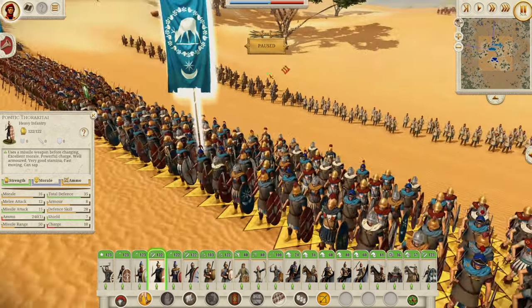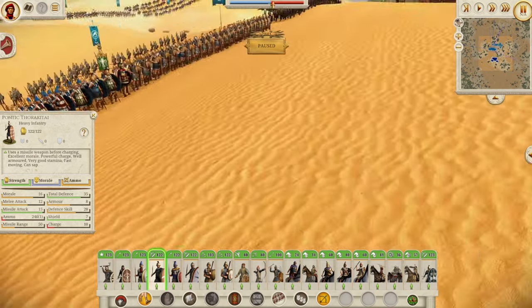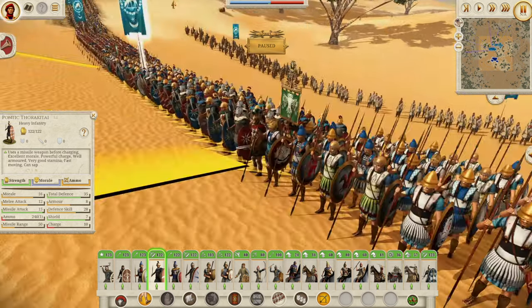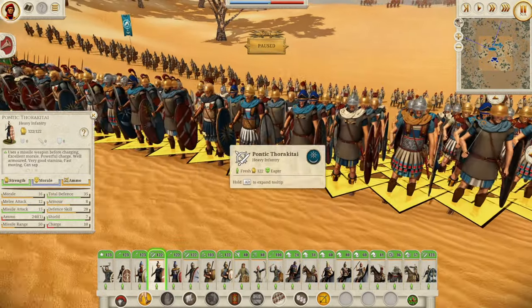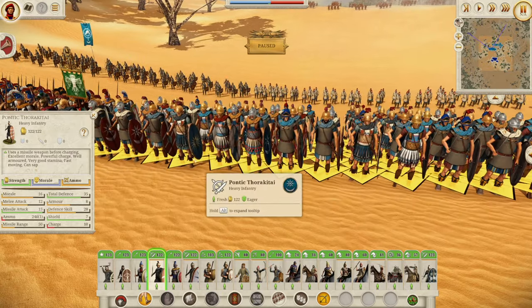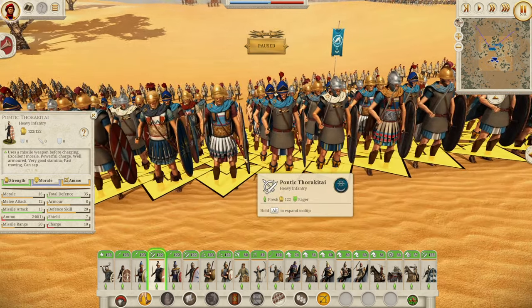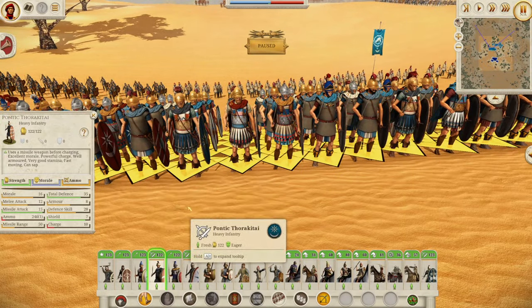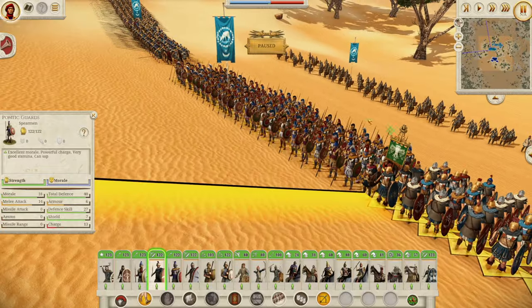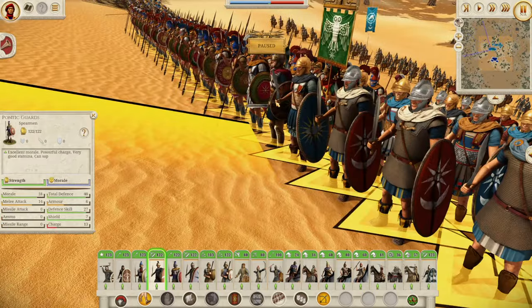Let's move on to the Thorakitai — again a very strong unit. 35 defense, 16 morale, 12 melee attack, 15 missile attack. Basically a slightly lower tier version of the Imitation Legionaries. The Imitation Legionaries are just a bit better in everything, but the Thorakitai look stunning — slightly smaller shields with cool textures and lovely capes. These guys are a solid mid-tier unit you'll be using a lot in the mid to late game once you've had your reforms. You probably want these as flanking units, using your Phalangites as your main force.